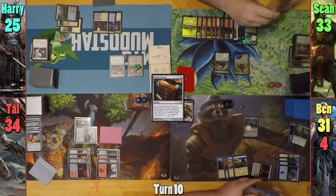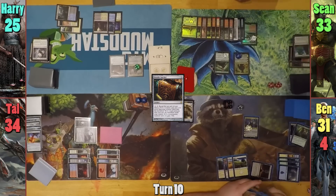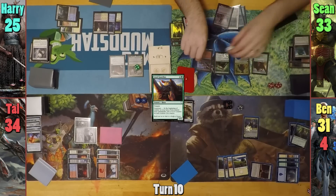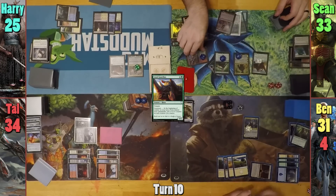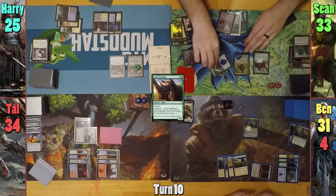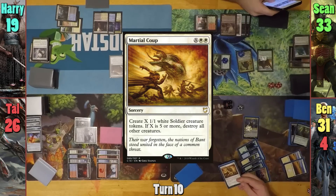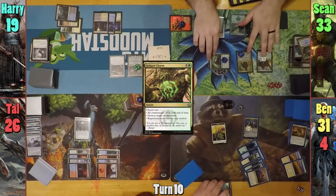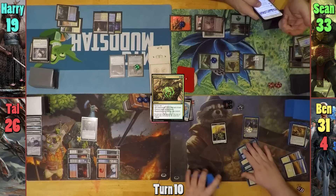Sean draws and upticks Lord Windgrace, discarding Myriad Landscape and drawing two. He plays a Swamp and casts a Loyal Guardian, then animates Raging Ravine. Moving to combat, his Guardian triggers giving all of his creatures a +1 counter. Sean swings the Ravine at Harry, who gets another +1 counter for swinging, and the Centaur at Tal for eight. On Ben's turn, he casts a Martial Coup where X is seven. Sean responds by casting Golgari Charm to regenerate all of his creatures, and Ben wipes the board and gains seven soldiers. Ben then upticks Estrid and passes to Tal.